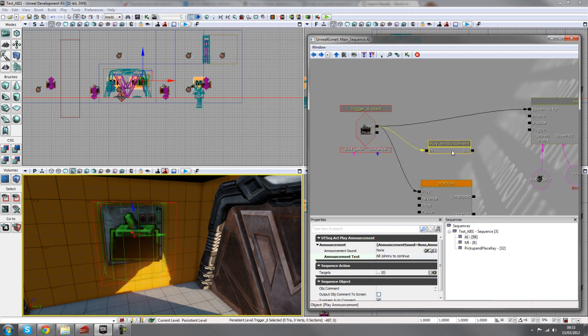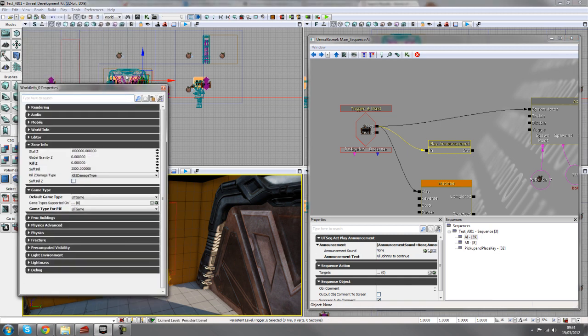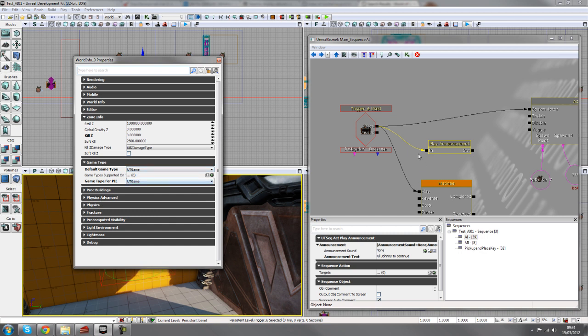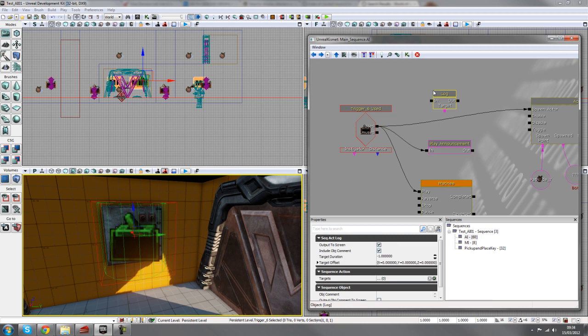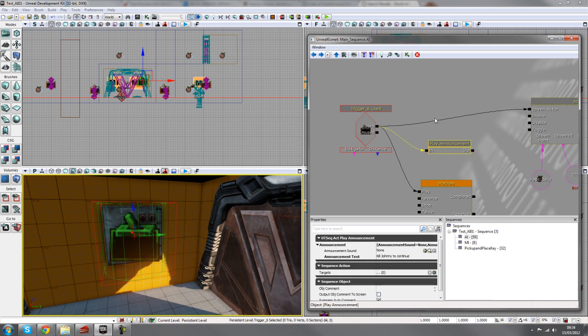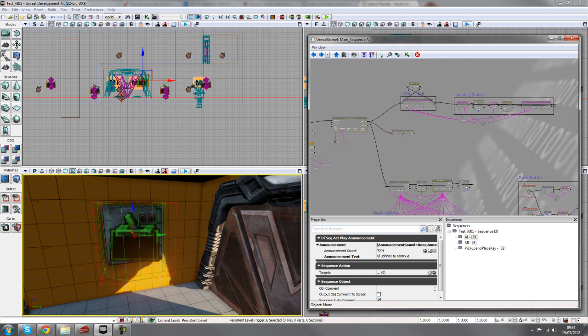If you are in world properties using the default UT game type, these announcements will work. But if you use any other game type that isn't a UT-derived game type, these announcements won't work. So if you want to use a different game type, you can always use a log — hold down L and left click — and you can plug that in to log a message to the screen. But for the UT game, announcements are the best way to do that.